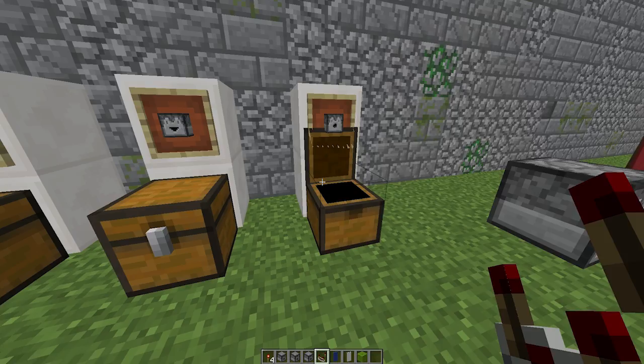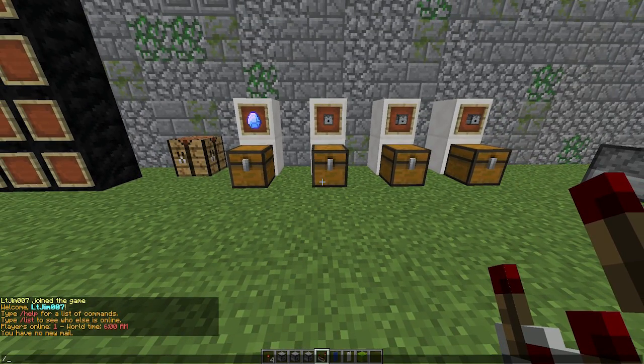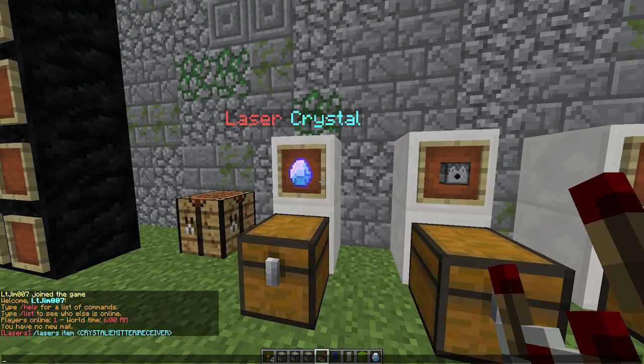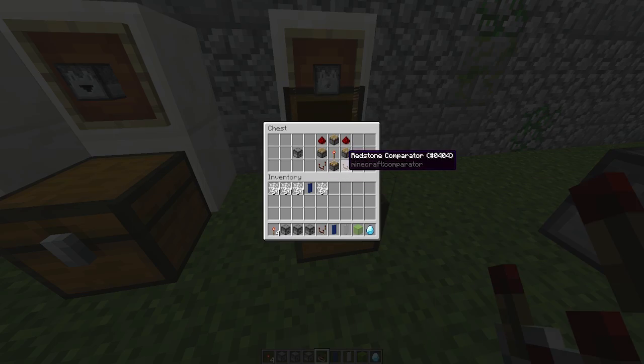You can also use the command /lasers and grab all the items you want. The crystal will give you the laser crystal, and then you can get the emitter and the receiver via command as well. I'm not sure whether you can get the mirror rotator via command, but you can obviously just craft it very easily.